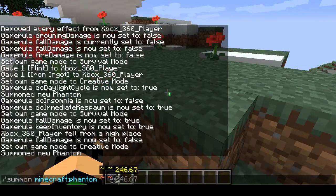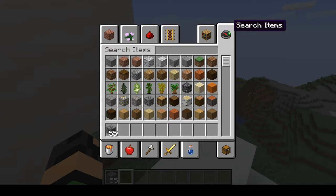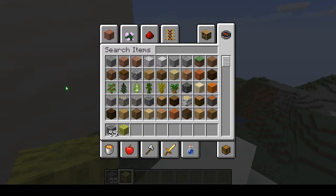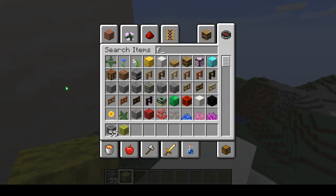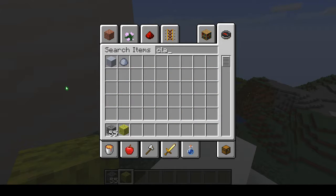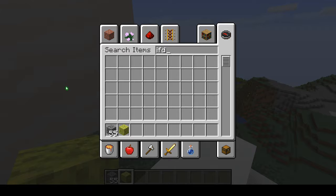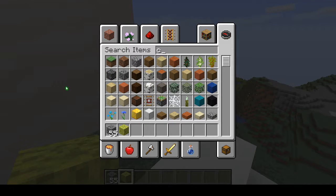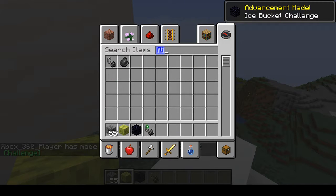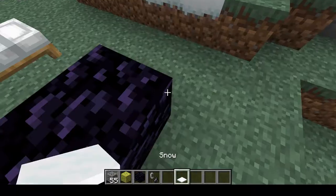Mojang also did some stuff where they allowed you to — basically there's like a key system where code would be scrambled, and then some key to unscramble it. So that would be easier for people to mod and stuff, so it doesn't take 12 years for you to be able to mod in a version of Minecraft.